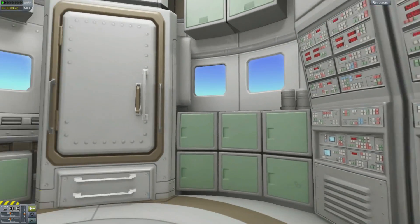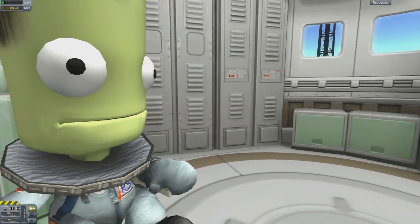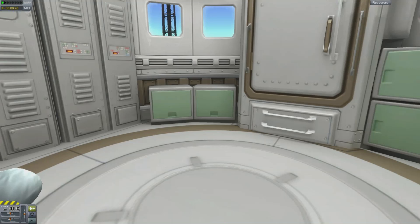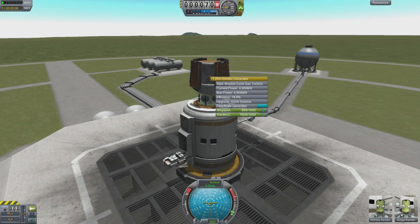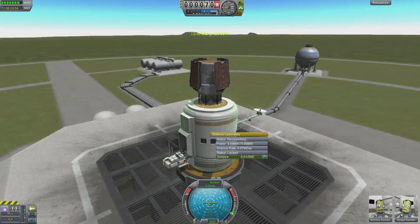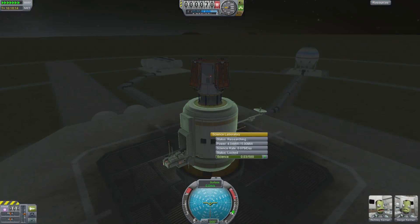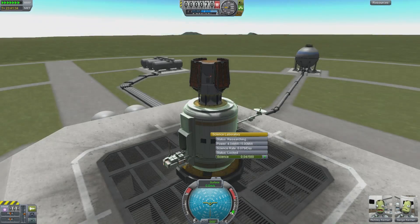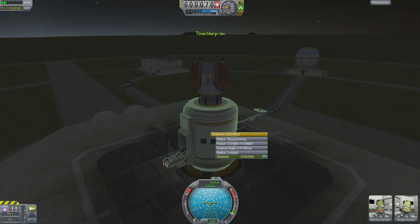This is a beautifully rendered interior with lots of rack-mounted goodies and stuff. We have the number 666 in the science system — the number of the devil! These guys are going to do some research for us. Right-clicking, we can watch the research build up very, very slowly. We get 0.01 science. Eventually, that science will be able to be downloaded to our labs and improve various items.